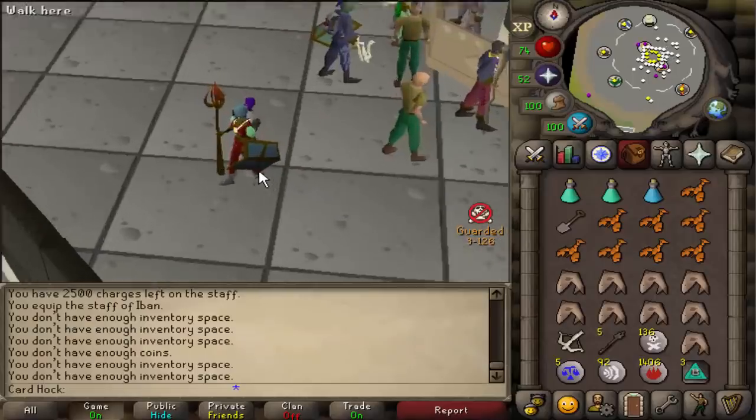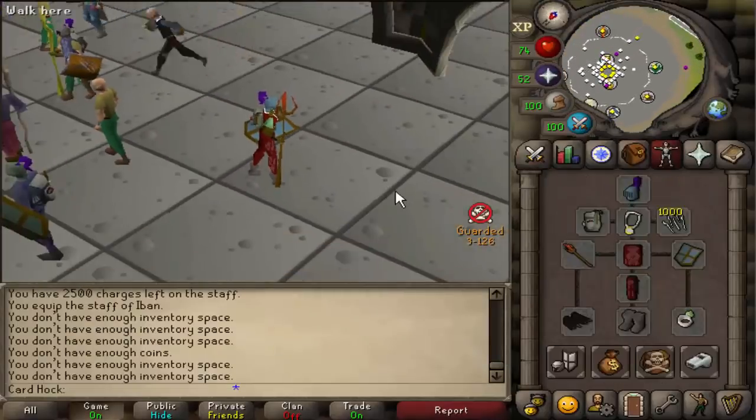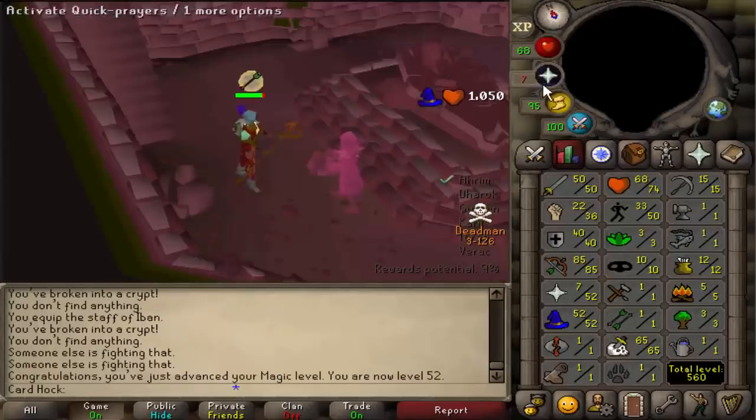Finally level 50 Attack — upgrade the Iban's Staff. Here's 200K, it can now hold 2,500 charges. Don't insult the setup, but this is what I'm rocking with for now. Is anyone else doing Barrows? A couple people. This should be really good mage XP.